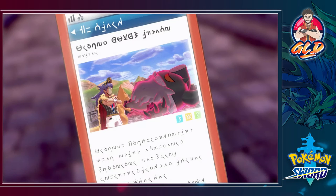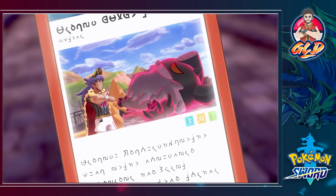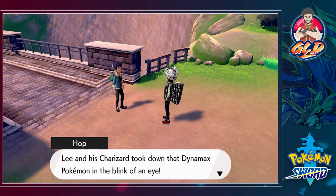Hop says: 'This is mad! Where's Leon?' There was a huge surge of red light and then wild Pokemon just started Dynamaxing around me. Looking at the news — yeah, Leon's standing right there in front of one of those Dynamax Pokemon. He really is the greatest! Leon and his Charizard took down the Dynamax Pokemon in the blink of an eye.